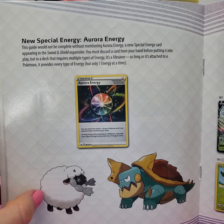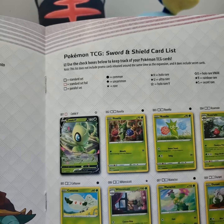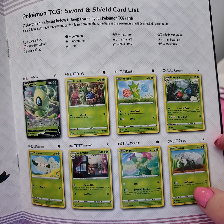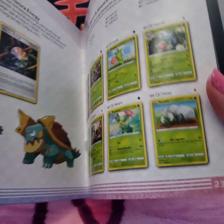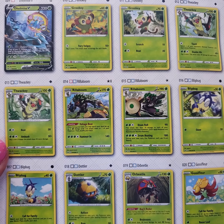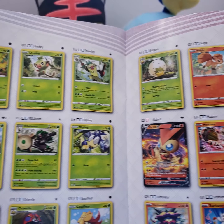We got Wooloo down here - super cool. We got Drednaw here as well. And they do the card list. It surprises me that they've got Durant down here as a Grass-type, considering he's a Steel-type. I could see them putting him in Fighting, but we do have Steel-type cards. Just the run-through of different cards. We got the Grookey evolution line, the Big Brain Beetle line here, Gossifleur and Eldegoss.